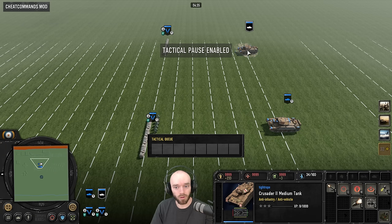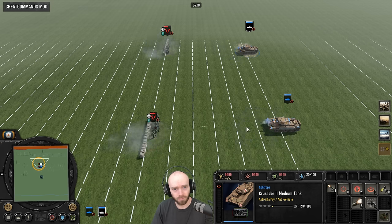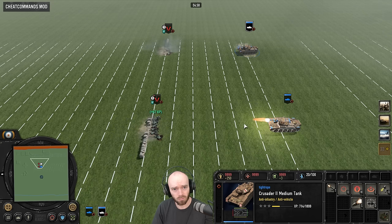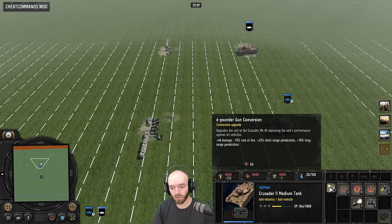Testing with some grenadiers clumped up on the wrong side of sandbags — 40mm at the top, 57mm at the bottom — to see which kills fastest. You can notice the rate of fire difference. Very similar time to kill now between these two, so you're not going to be going for the upgun to improve its performance against infantry — you're going to be doing that to improve its performance against tanks.